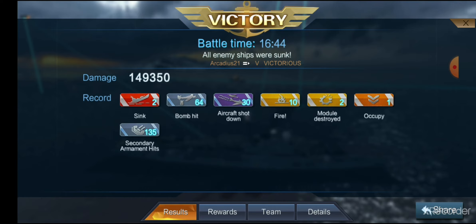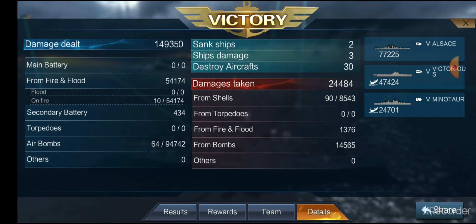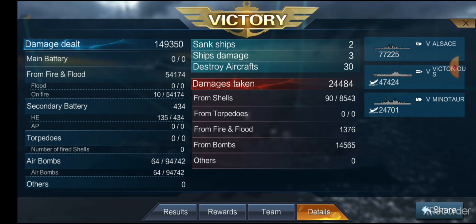We finished with 149,000 damage, two ships sunk, 64 bomb hits, 30 aircraft shot down, 10 fires, two modules destroyed, one capped base, and 135 secondary hits — for 10,000 base XP and 14,500 free XP. We did 54,000 damage from fires, secondary battery did only 434 damage, and bombs did 94,000 damage. There's a lot of damage to be done by these bombs.